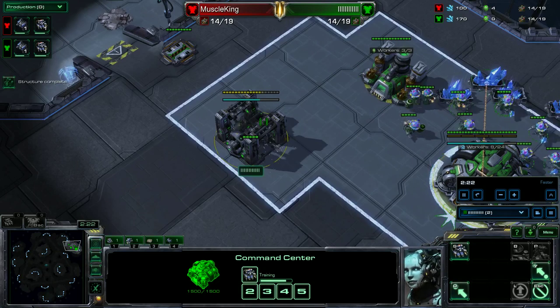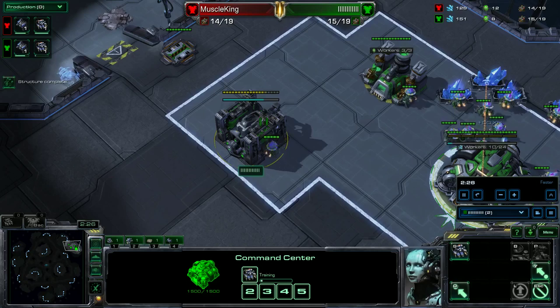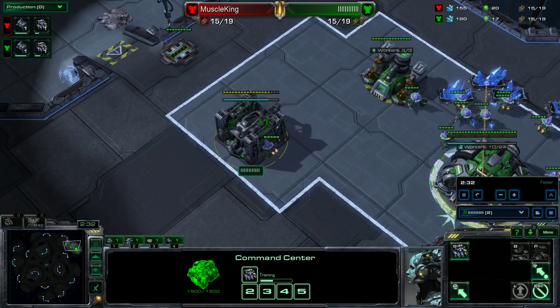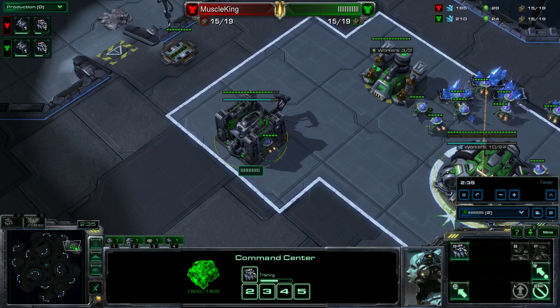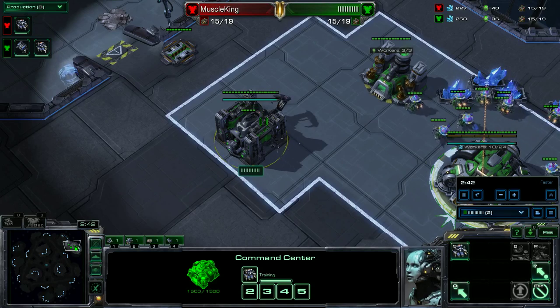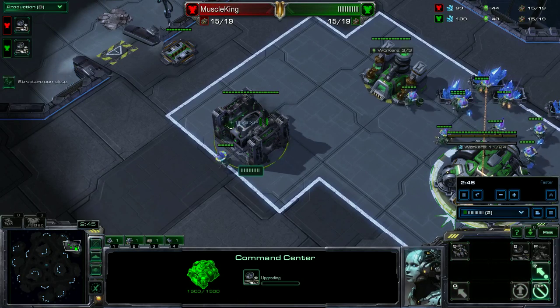After the Reaper, we get a reactor and then a command center. The reason we want a reactor is because we want to start marine production. Marines will help us defend any kind of Banshee and help us defend a lot of marine tank openings. The single Reaper allows us to be a little bit greedy, but still relatively safe.